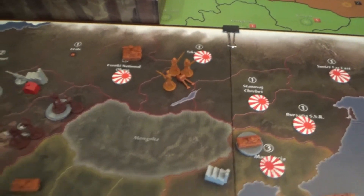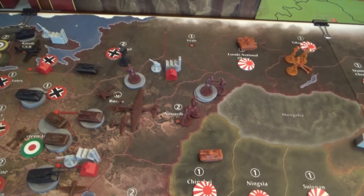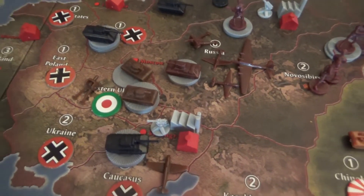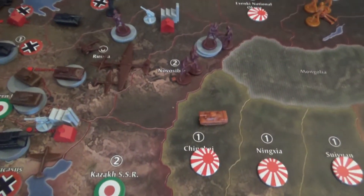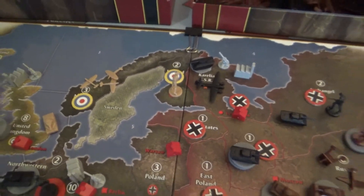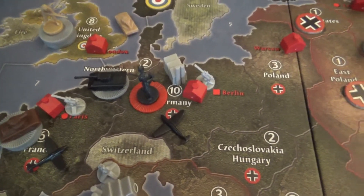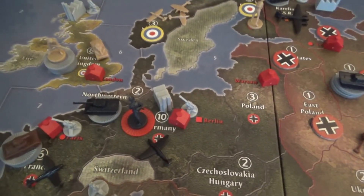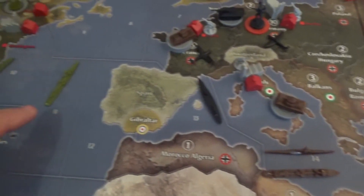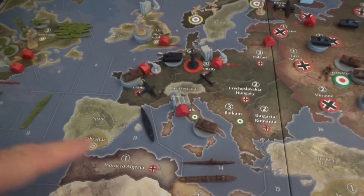The Americans got absolutely shellacked. With the Japanese tanks there, they could take back those territories no problem with their air power — possibly both of them. The Japanese are still moving north. The German assault on Moscow failed miserably — they didn't get in — but they took back some surrounding territory. The Italians came back in and took Eastern Ukraine again. Things are looking bleak for the Russians. The British took all of Scandinavia except Sweden.